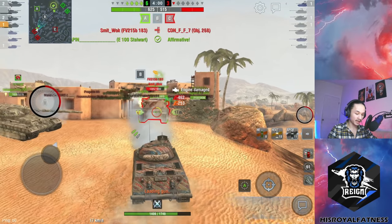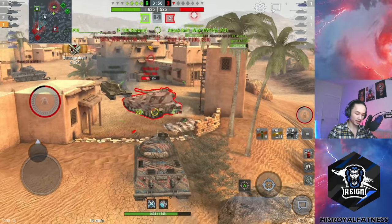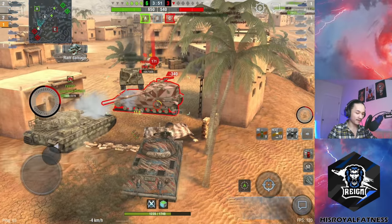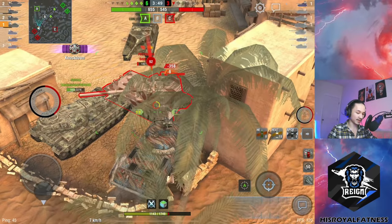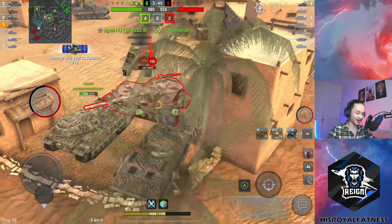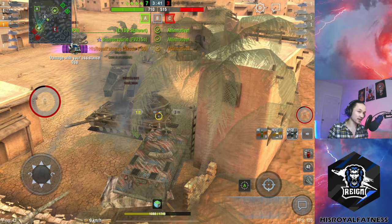A solid game for the Škoda T50 — a good example of sticking with your team and waiting for opportunities to maximize your damage. We'll break about 5,000 damage easily this game. We put another shot into the 183 and even give him a little ram for extra damage. Not quite 5k, but still a pretty decent amount of damage in the end. We just keep ramming the 183, keeping his tracks off — and that's a solid first game.